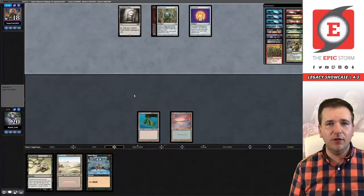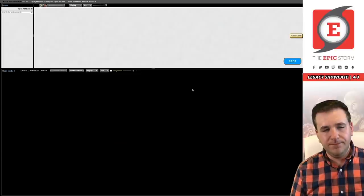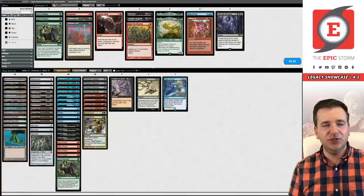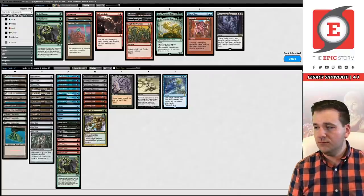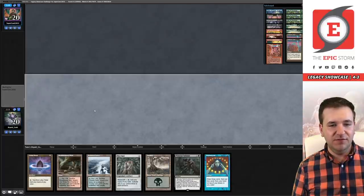The opponent's drawing — we're probably going to concede fairly shortly. We want the Chains, the Decays, we don't want Grid. Leaving one Veil isn't the worst because it does allow you to beat Chalice for zero — it's essentially like another copy of Chain of Vapor but green. Game number two and we are on the play. This hand isn't one that beats Dragon Stompy unfortunately.